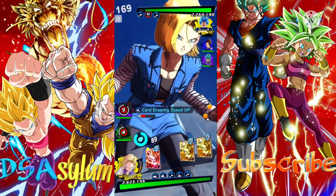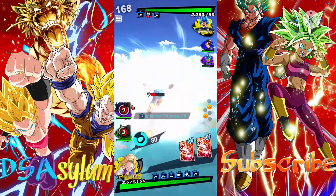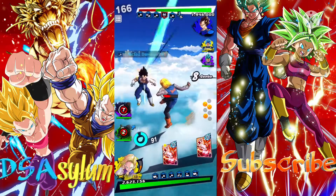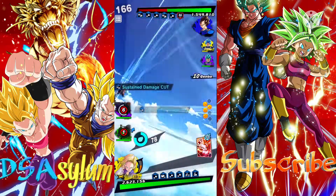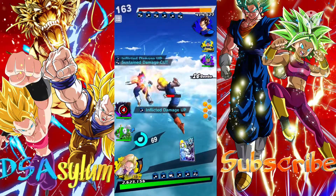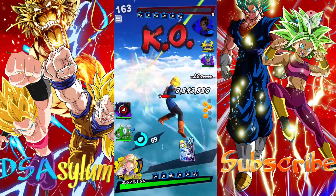She came out with Rosie and Bunny Bulma, and Red 18. These characters are fucking old. But hey, 18's still out here showing why she's still stupid.